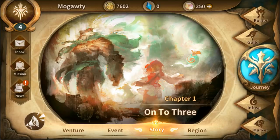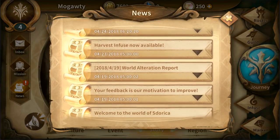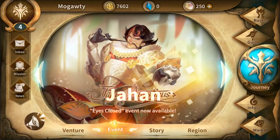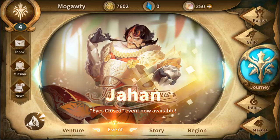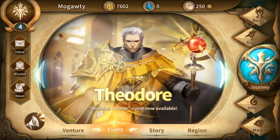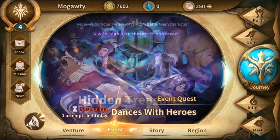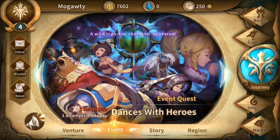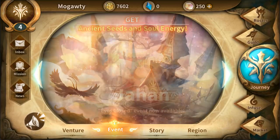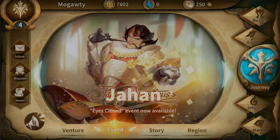We got news here as well — upcoming events. I have to get further into the normal game before I start looking at events. There's an eyes closed event, nightfall event, ominous throne event, wonderland trial, hidden treasures — here's one that starts in 7 hours, and another one that starts in 7 hours. Damn, there seem to be a lot of events going on at the same time. I'm probably too weak for everything.